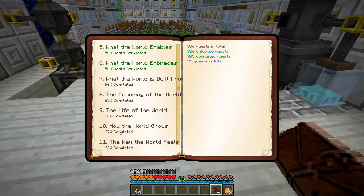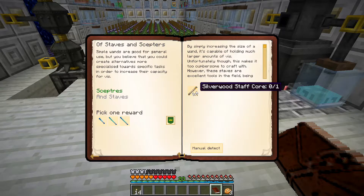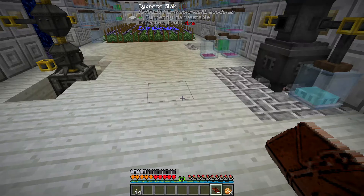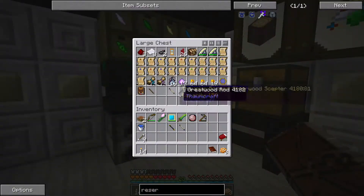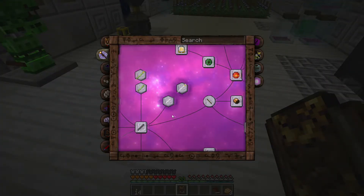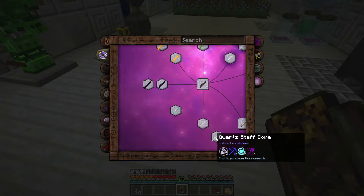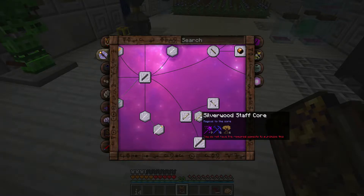Let's check what quest we're on - 'Slaves and Scepters.' So we need to make a silverwood staff core first. Let's have a quick look at our thaumonomicon - we probably need all the bits to start with but let's double check. So: bone staff core, bone wand core, reed staff core, quartz staff core, icy obsidian...